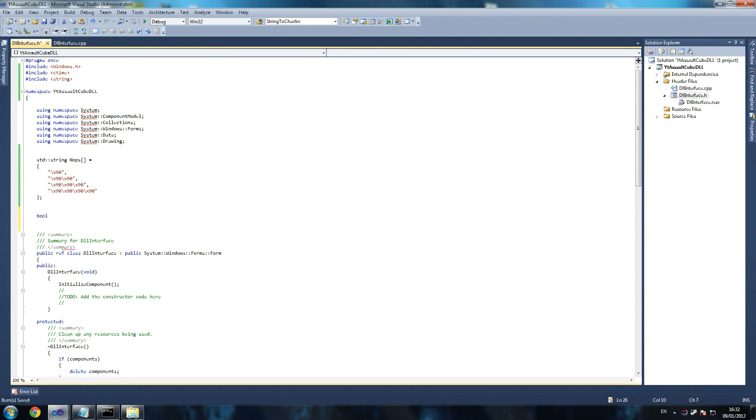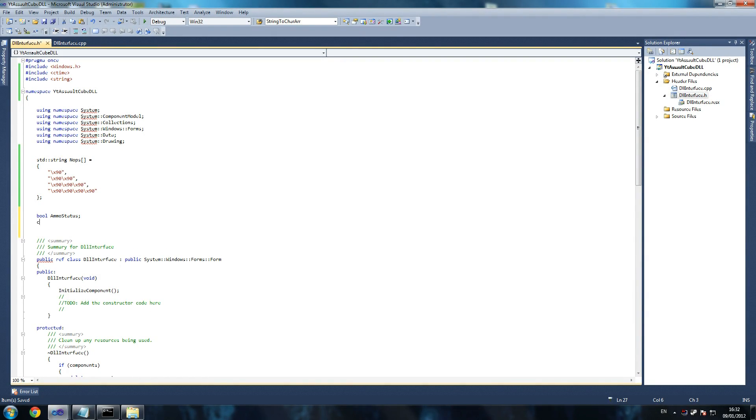So, ammo status char — we're going to copy these four lines, we're going to be copying them a lot because we have quite a lot of different things to do. Ammo opcode, and that's a char array equals — and that would be 0xFF, and what I want to show you now, 0x0E.